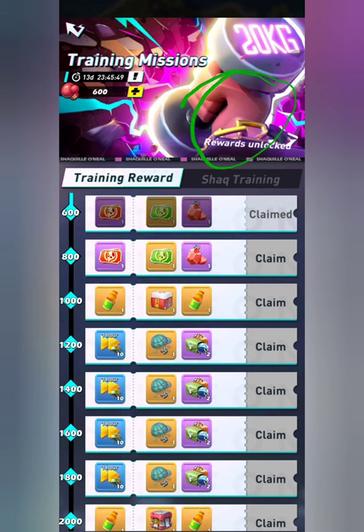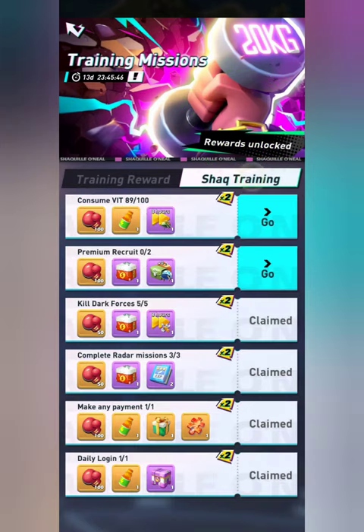Step one tip: always make sure you click up here to get the bonus rewards — those are all the rewards on the right side and it will give you double rewards, which is why you see the times two.